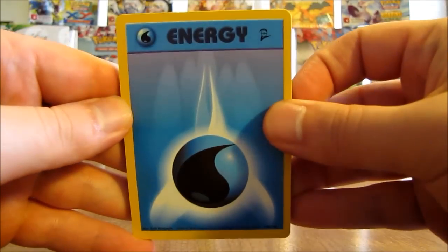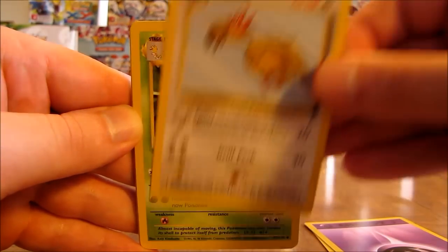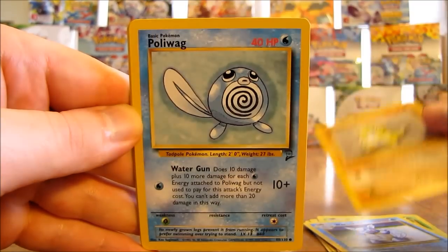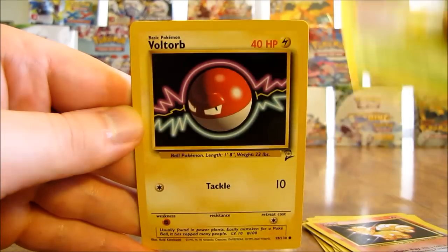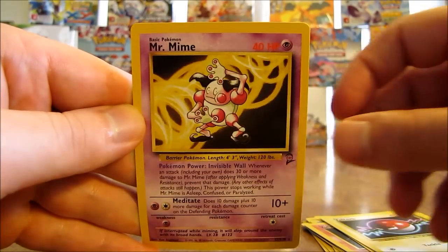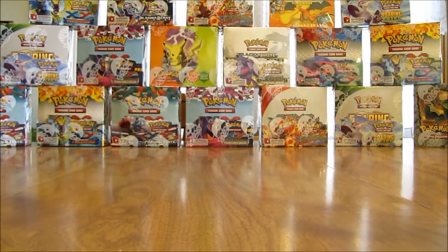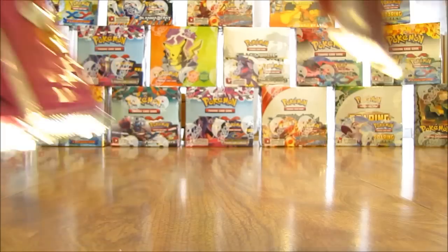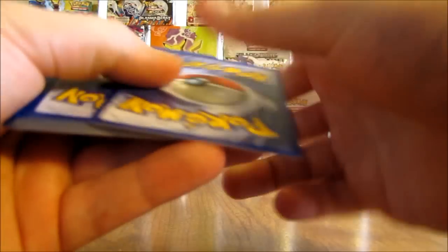Starting off with a water type energy, psychic type, Fearow, Kakuna, Luna, Wartortle, Sandshrew, Poliwag, Vulpix, Bellsprout, Voltorb, and the rare in the pack is a Mr. Mime non-holo rare. At least I have not gotten this card out of this box before. This set is a mixture of Jungle and base set. My all-time favorite set would be Legendary Collection, which has a mixture of base set, Jungle, Fossil, and Team Rocket.